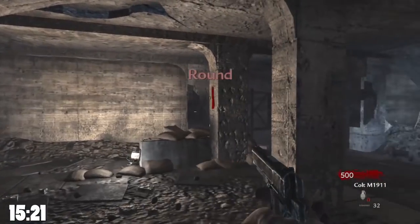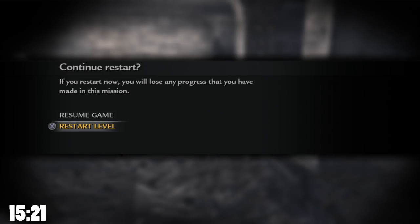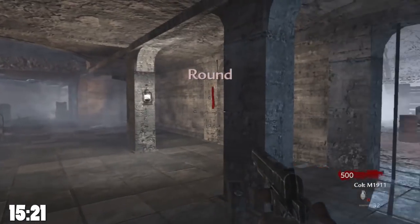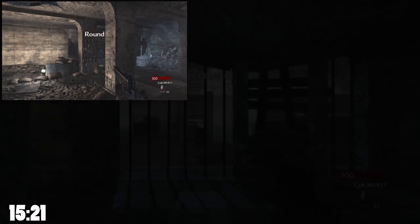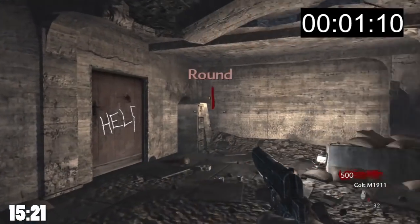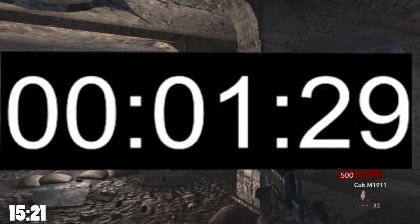I start a game on the lowest sensitivity, wait for the screen to become visible, and turn to the right as smoothly as possible. Then I repeated this at the very start of the game before the screen is visible, and compared the same location and how long it took to get there. I ended up getting a time of 1 second and 29 frames — or 29/60ths of a second — as the offset before the crosshairs appear.